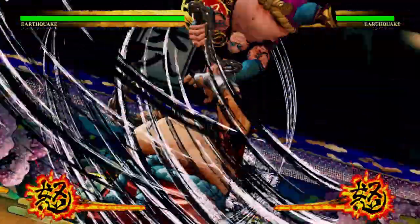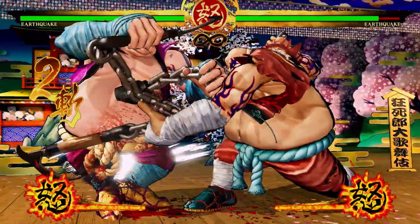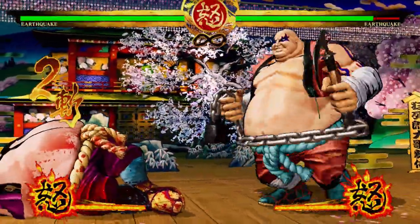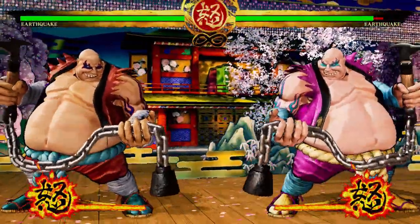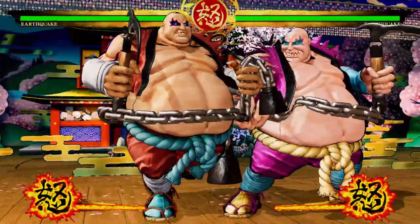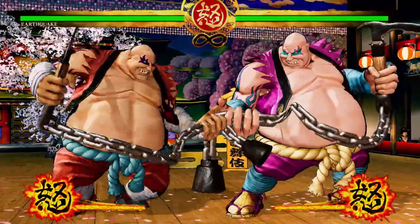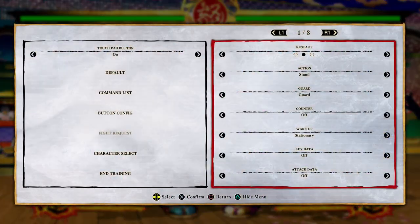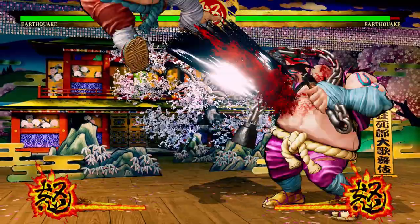Earthquake has a command grab — not the most damaging, but it has more range than a guard break and starts up quicker. He also has a fire breath special that deals a lot of chip damage: blocking it is like taking a normal hit, and the pushback is severe enough that it's very hard to punish. So whether it hits or gets blocked, the opponent doesn't feel like a winner.